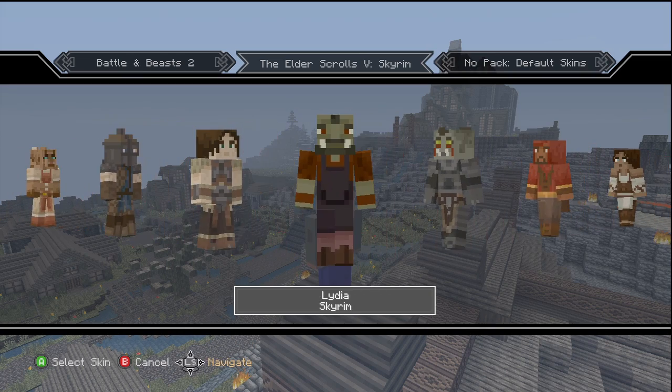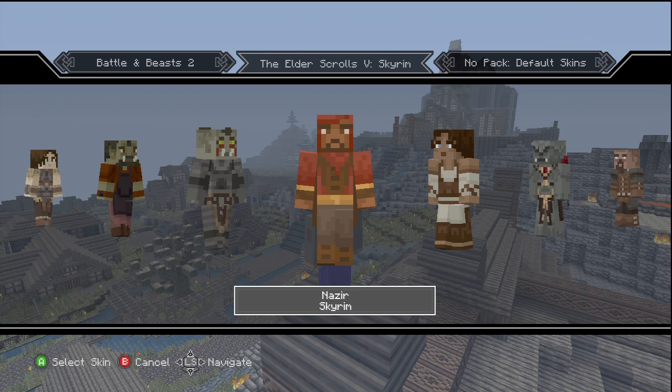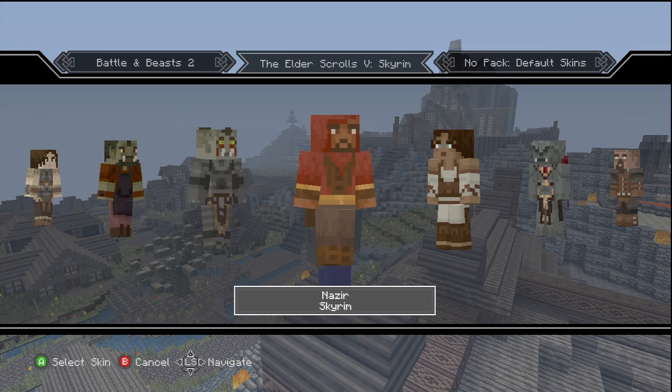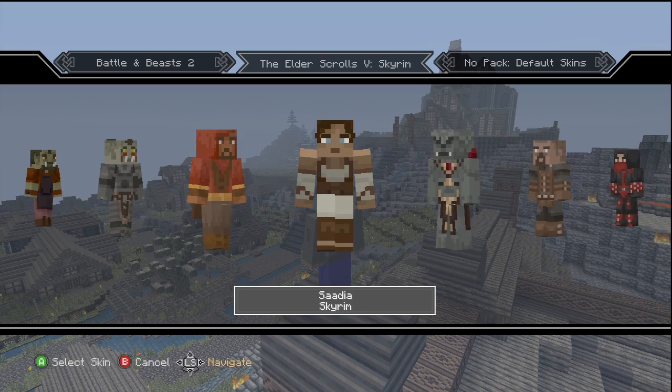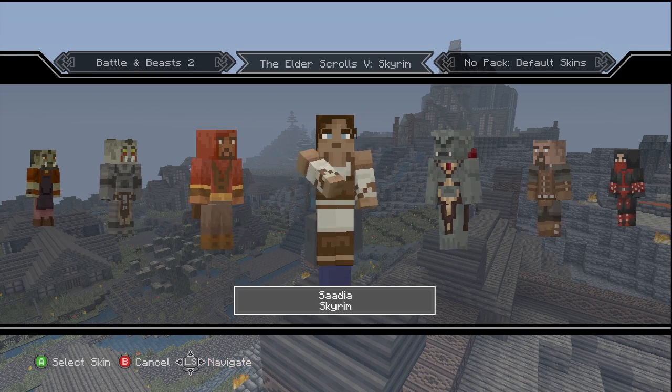We got a Stormcloak soldier, Lydia, we got an Orc blacksmith, Orc warrior female, Nazir — who is actually one of the guys. I know he's a Redguard, and yeah, they were going after like Sadia and there's like a Redguard female mission.